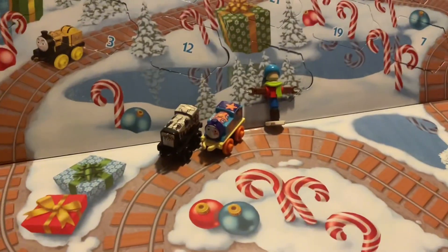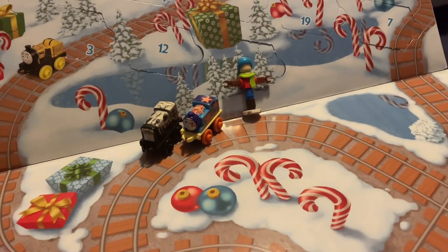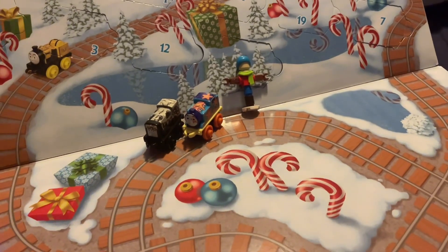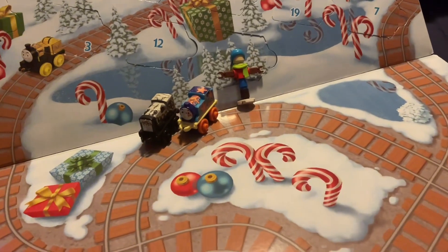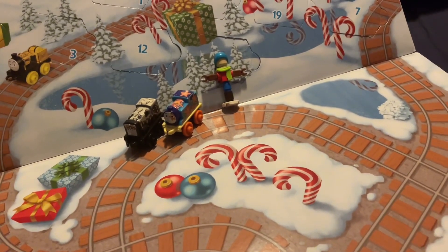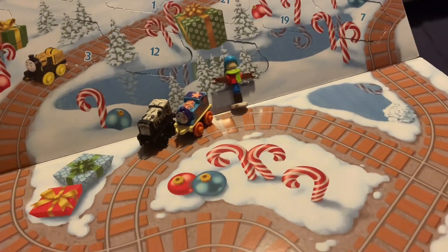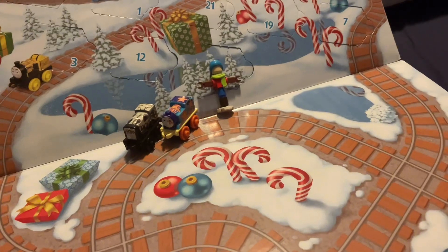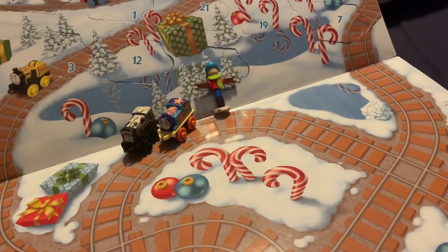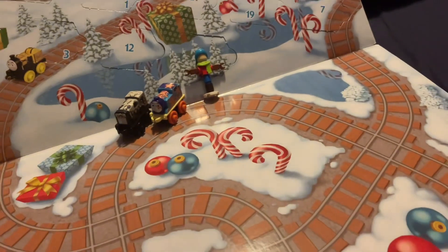Lego City is getting one point, so they're now on 5, 10, 15, 20, 25, 30. Thomas Minis 2021 are getting two, so they're now on 5, 10, 15, 20, 25, 30, 31.